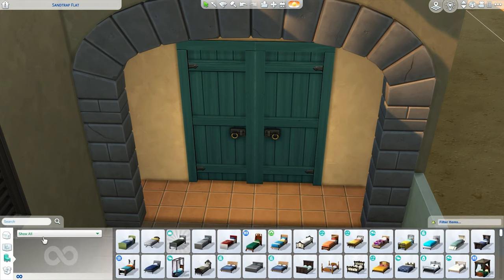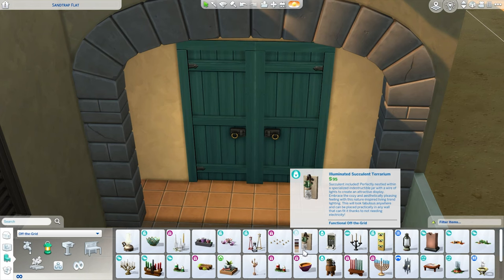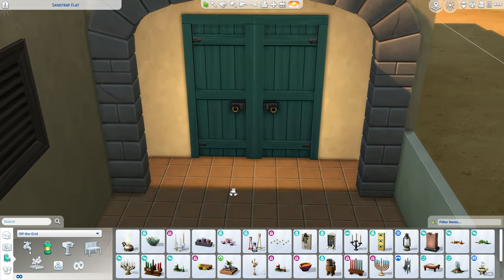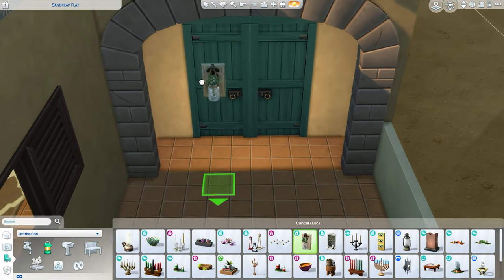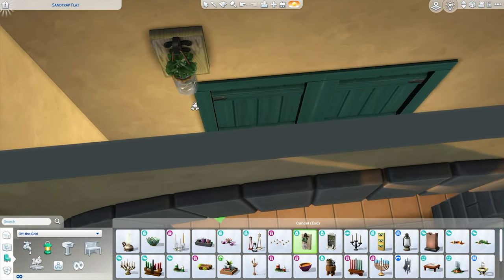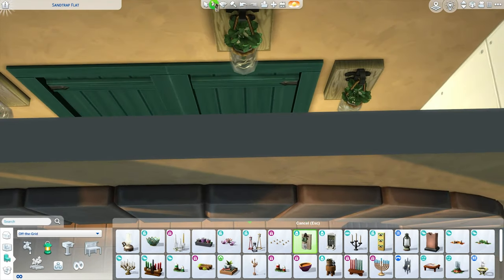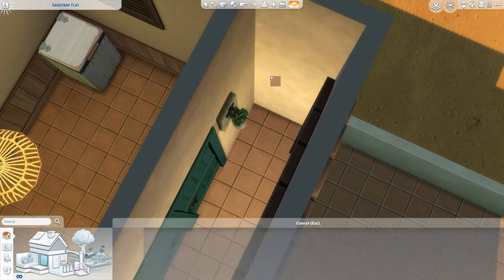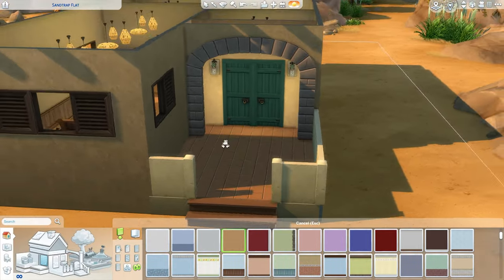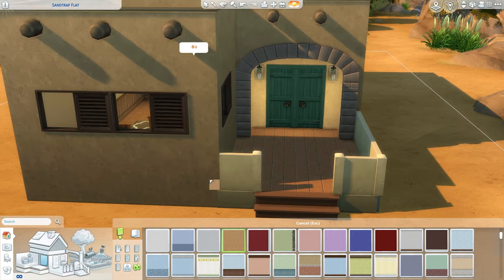We are doing off-grid today. Let's see if we can find some good options for the lighting. I think the thing that really stinks about off-grid in The Sims 4 is that there aren't many options — I'm always using this little mason jar, and I think it's the only wall light that's going to fit. Perhaps there are options in other packs, but there's just so little options in terms of off-grid stuff, which I think is a shame because it's a really interesting feature and I would like to see more of it.